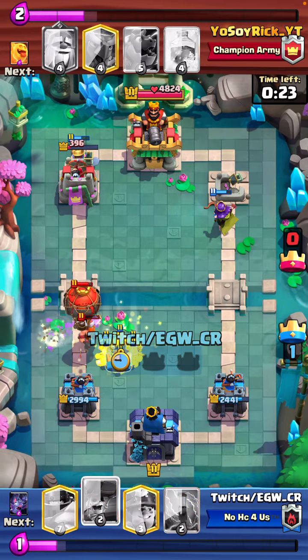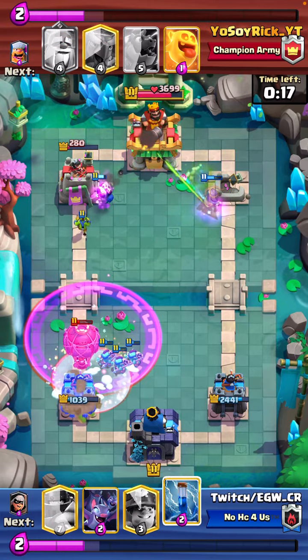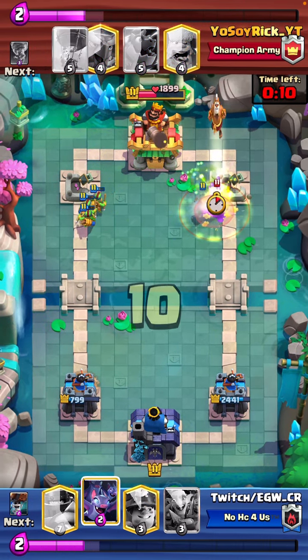What a clean defense! We actually predict the lumber loon - and if it goes for that we know it won't take the tower, we still have three spirit buildings. We just take his tower - he can freeze but we don't really care because we're going to win anyway. Complete and utter domination, really really smart playing.